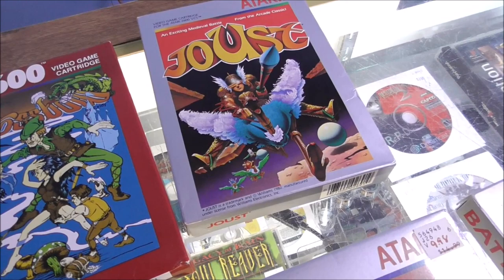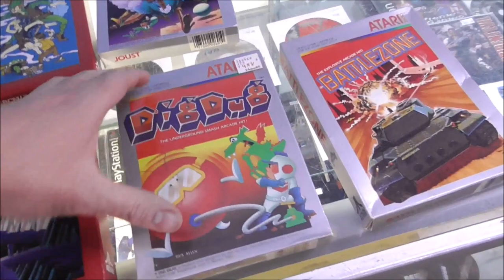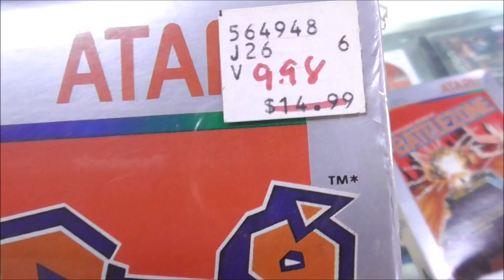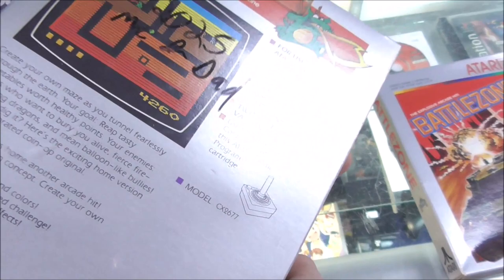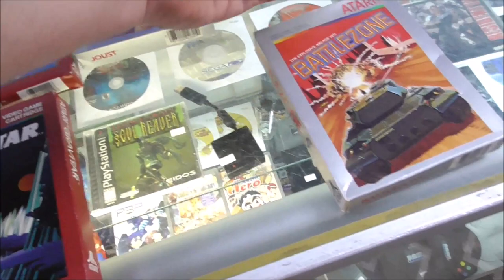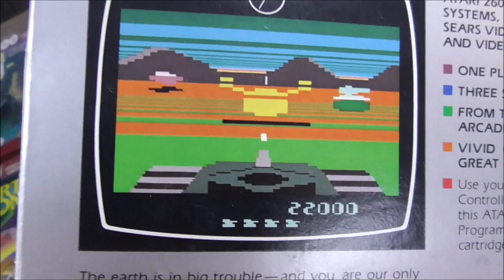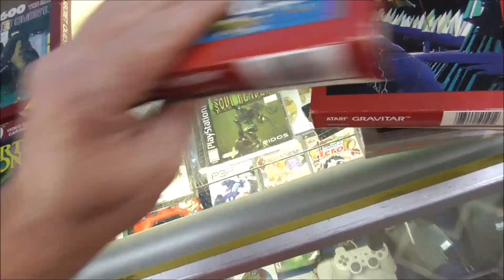We also have Joust — boy, we've had that one. And then Dig Dug, still sealed. That's an actual Atari-owned game. It's got what looks like a KB Toys price tag on it. And then Battlezone — that's another actual Atari arcade game. The graphics on this version are actually better than the arcade version because the arcade was vector graphics, which just sticks.